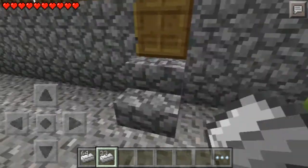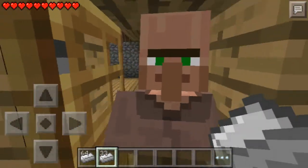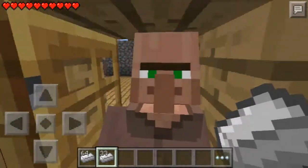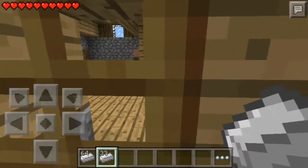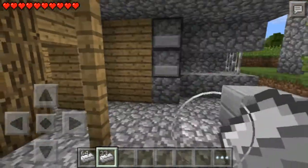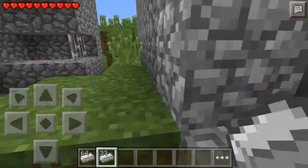Whoa, hey villager, what's up? Oh, look at me — oh, look at me with those emerald eyes! Okay, how do I lock him back in his house? I'm watching you. Oh, he's watching me.